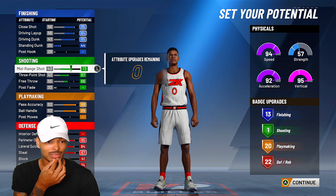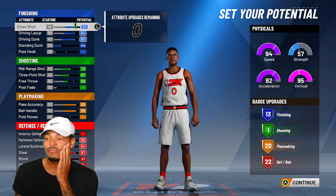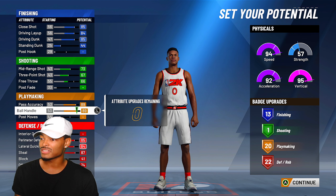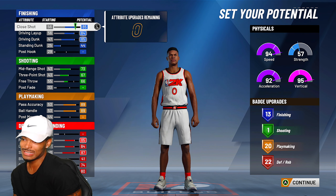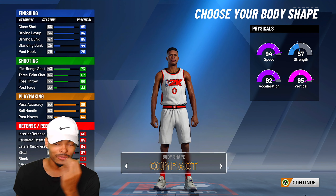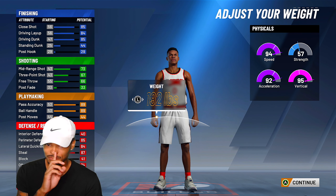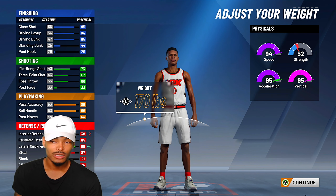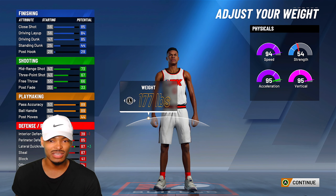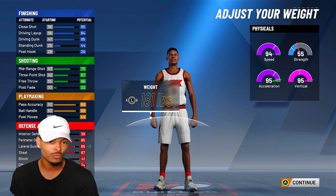This is what the final touches on the attributes look like — y'all take a screenshot of this if you need to. Now we're gonna go with compact — Russell Westbrook is compact in the body frame, so we'll hit that. Now 6'3" is Russell Westbrook's height, so we're gonna keep him at 6'3". For the weight, if you go to the lowest weight, things go up — we max out acceleration at 95 — but you lose something on the strength. So we're gonna take this all the way to 181 lbs, which stops us at 95 acceleration. You don't lose anything else at that point, so that's fine.